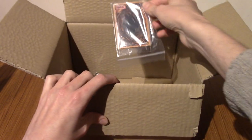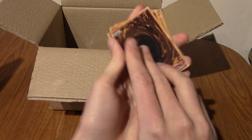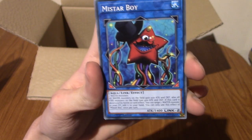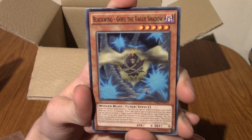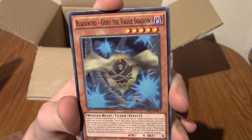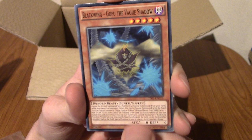But in the meantime, let's start with a Yu-Gi-Oh! pack from the Mystery Box. We're definitely winding down on the Yu-Gi-Oh! packs, but there are still quite a few, including Mr. Boy. I remember pulling this ages ago from another pack. Next up we have Blackwing, Gofu the Vague Shadow. Okay, cool.